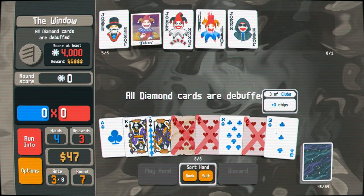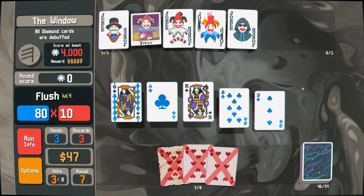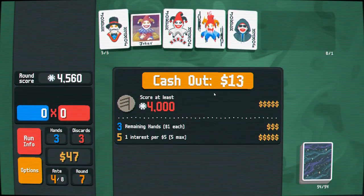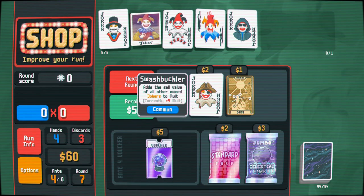This is the first face card so we want it up front so it gets counted twice — double Multed. Look at that! Not even having to rely on Card Sharp yet. Card Sharp looks like Ronald McDonald lost his job — a lot of these jokers look like that.